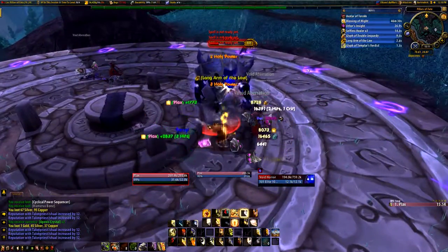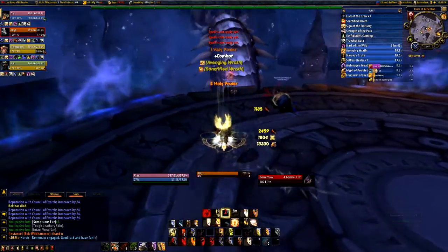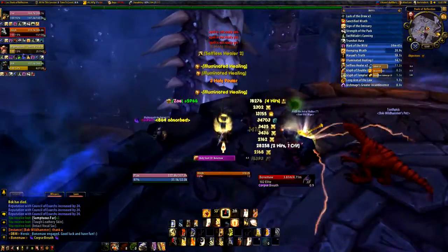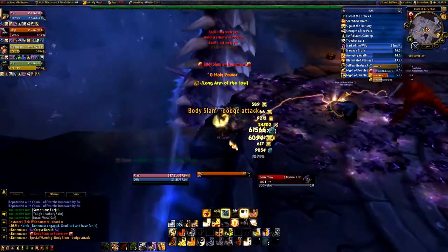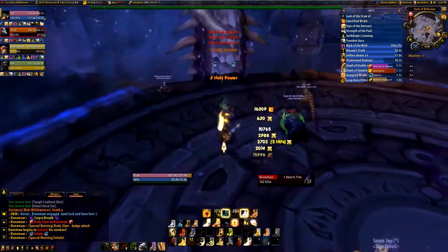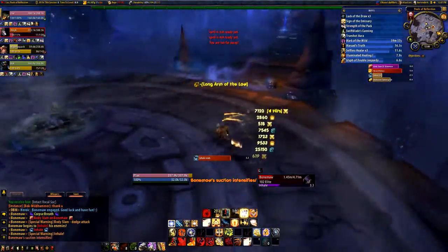Even though you can grind your way to exalted, I found the grind to be very boring and time consuming. During the Draenor dungeon event, which is a recurring world event, players will get the Sign of the Emissary buff, which gives you reputation for killing both trash mobs and bosses in Draenor dungeons on either normal, heroic, or mythic difficulty. For the council faction, three dungeons give you reputation: the Grimrail Depot, the Iron Docks, and Shadowmoon Burial Grounds. The other instances will give you reputation with other Draenor factions. Trash mobs give you 20 reputation each, while bosses give you 400.